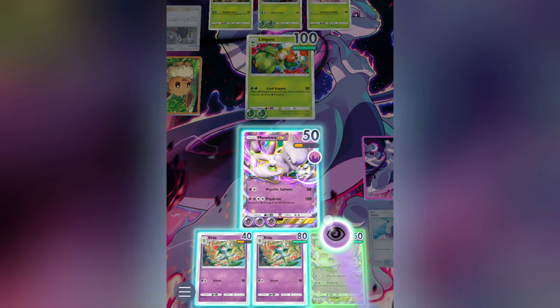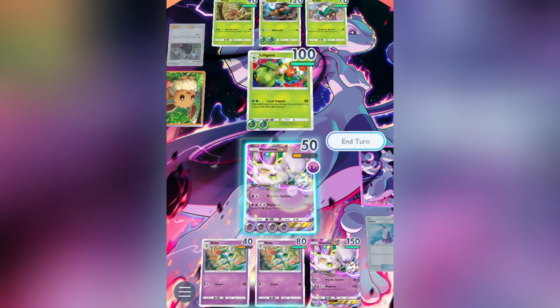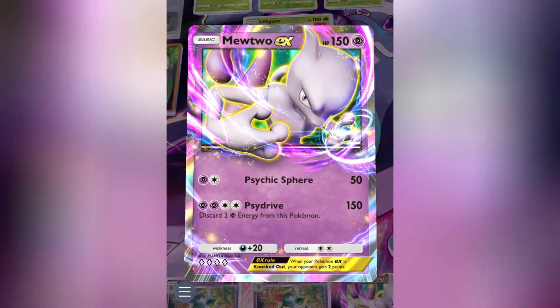This could be one of the best decks in Pokemon TCG Pocket right now. It's deceptively simple to play, relatively easy to build, and impressively powerful. The deck we're talking about relies on Mewtwo X, which is one of the strongest cards in Pokemon TCG Pocket's first expansion, Genetic Apex.